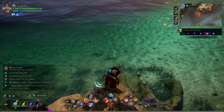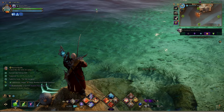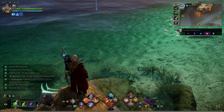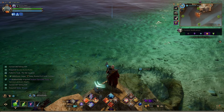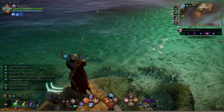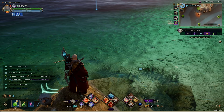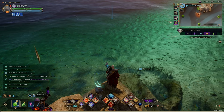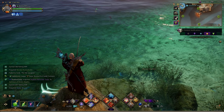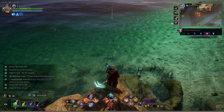Pro tip: the reason you want to look at the shadow and check the size of the fish is that small fish give you the bags — large bags and small bags both come from the little fish. So if you're farming bags, aim for the small fish. If you see a large fish, just pull your rod back and hit cast again to recast. If all you want is bags, do not catch the big fish — it's just a waste of time.